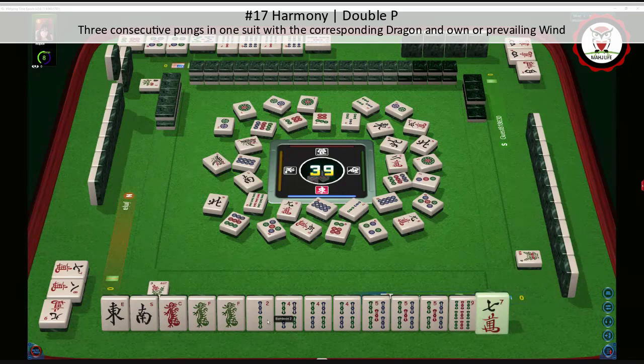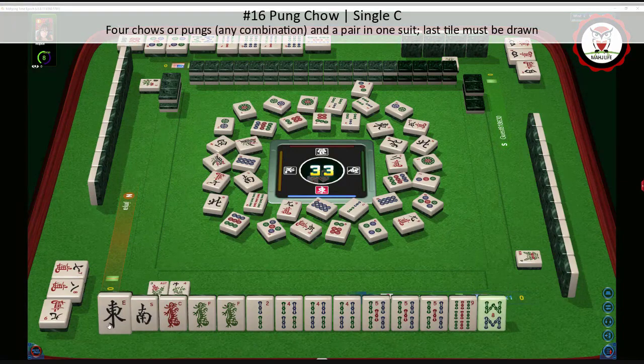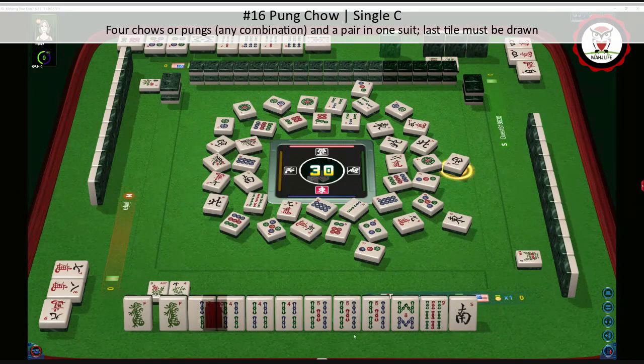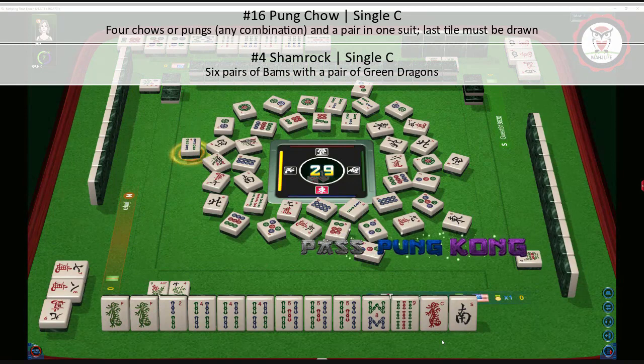One bamboo. If we can get an east or a south character now... but six bam is gone, and the three bam has been thrown — the only way we could play harmony would require those, but there are two three bams out. So harmony is off the table. There are no jokers in Wright Patterson Mahjong. We're back to either pung chow — four chows or pungs in any combination plus a pair in one suit — or we might be able to fall back on shamrock, which is a pair hand, number four on page 17. We're going to pass.